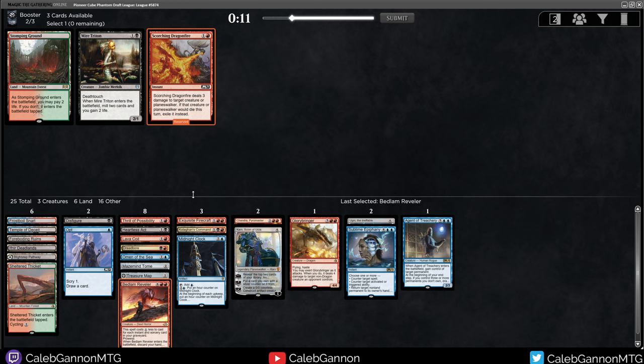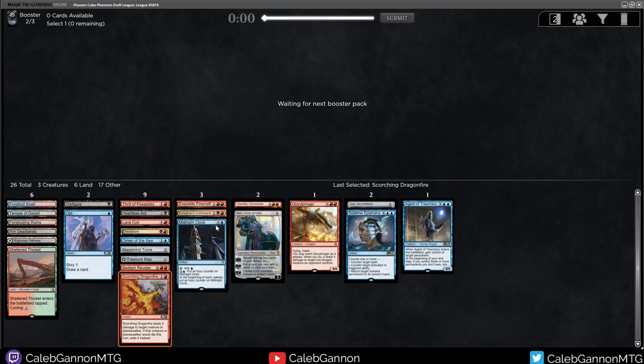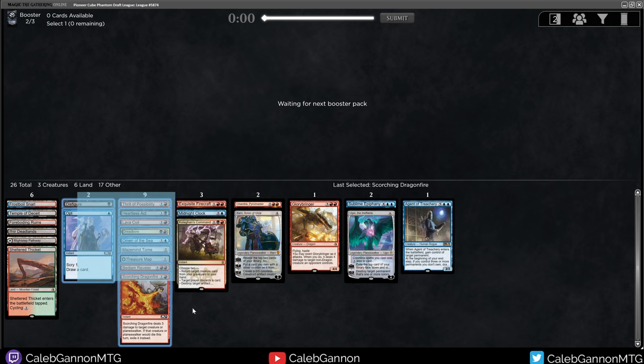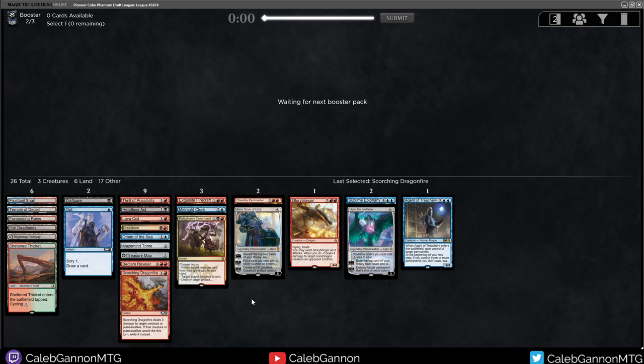We're set up against creature decks, particularly small creature decks, although I do have Heartless Act. This deck looks quite nice. We're good against small creature decks, and that's about it, but if you're playing a dirty control deck, you want to see a lot of cards at the one, two, and three slots to make sure you don't get run over quickly. If there are board wipes in this format — I don't think Black Sun's Zenith would be in Pioneer — but getting at least one would be useful. A Hieroclasm might work.